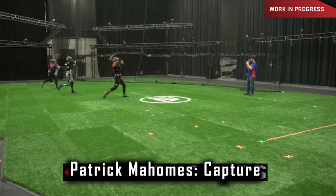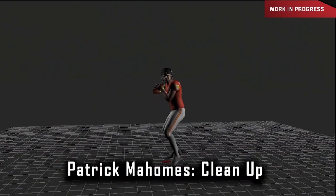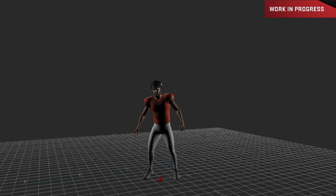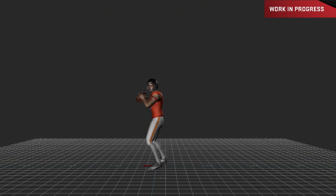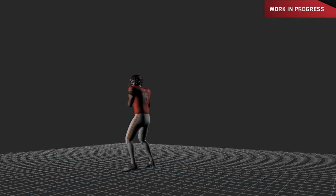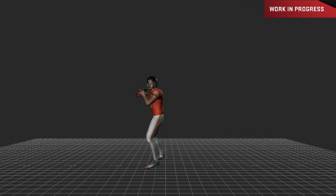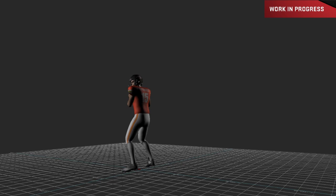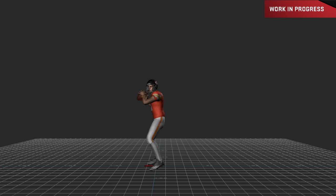One of the biggest things that have been touched are the signature throwing motions for quarterbacks. Half of the top quarterbacks have been given their own signature throwing motions in the game, and they will add more animations in the future. Right now they've got Big Ben, Brady, Philip Rivers, Patrick Mahomes on the cover, Aaron Rodgers, and they took into account not just the throwing animations but also the lift of the passes.